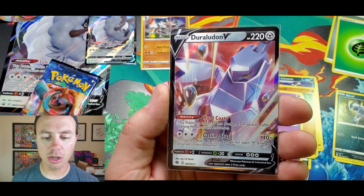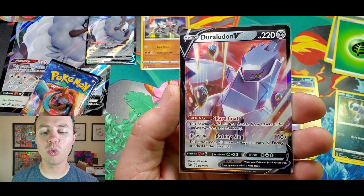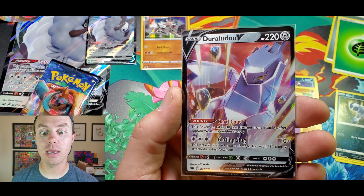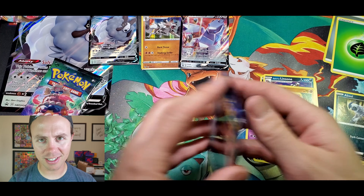Duraludon V has an ability called Hard Coat: this Pokemon takes 30 less damage from attacks. Gatling Slug does 10 plus 40 more damage for each Metal Energy attached to this Pokemon. Cool — at least we got an Ultra Rare, right? Two packs to go.